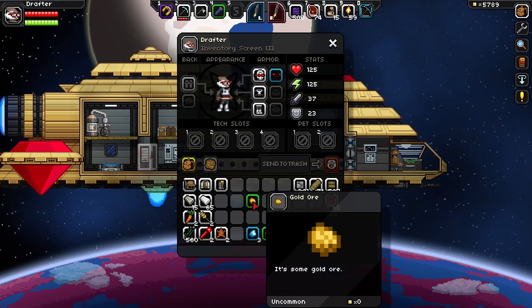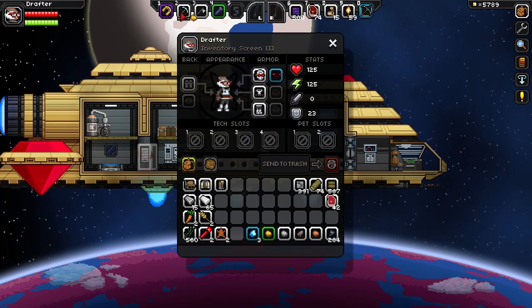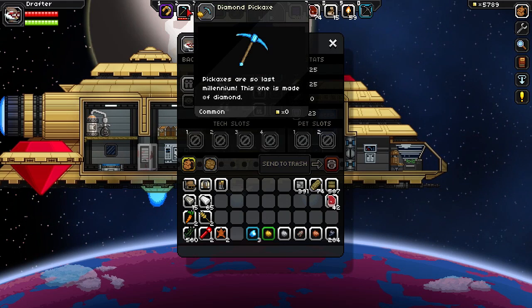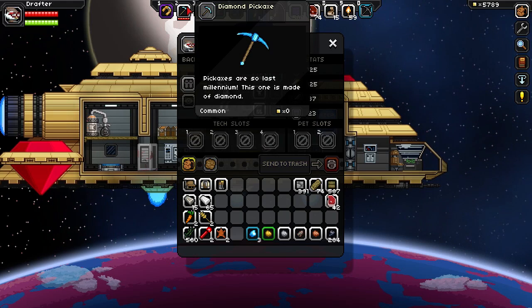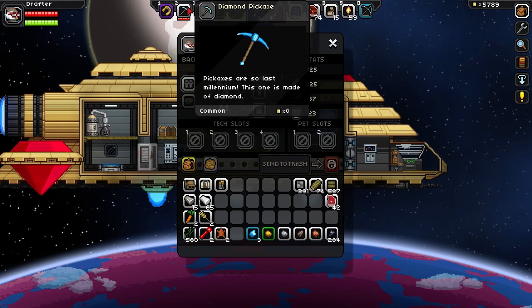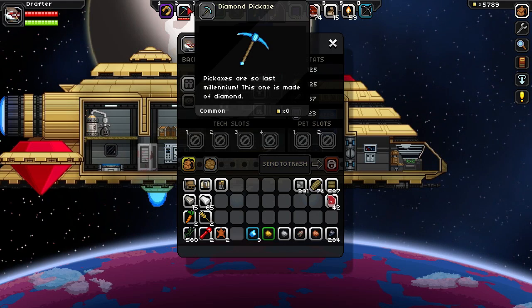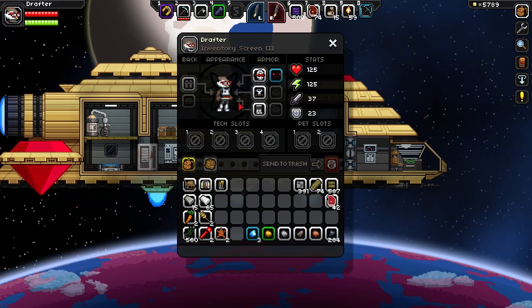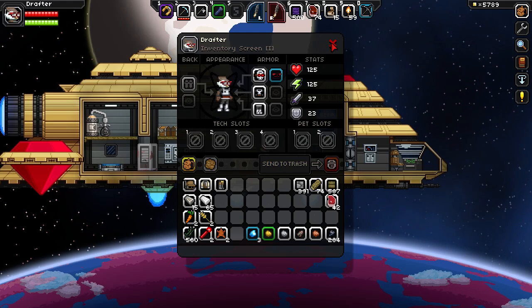Click with the right mouse button on the gold ore, and you will have it on your mouse cursor. Go over the diamond pickaxe and then just click again the right mouse button. Ta-da! Item repaired! It gave me almost one full bar. The item is not fully repaired, but you can see the new pickaxe with the new durability filled up. And that's cool because you don't want to craft a whole new set of pickaxe.